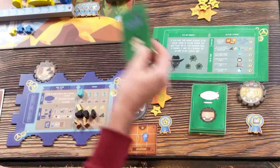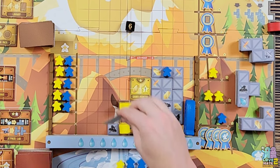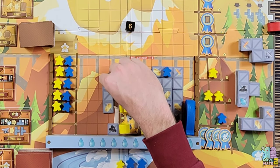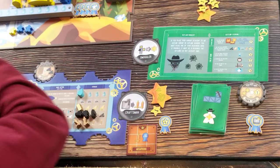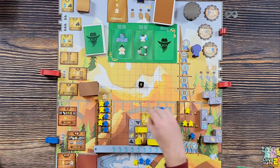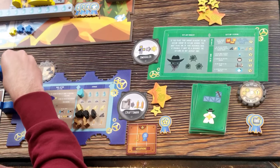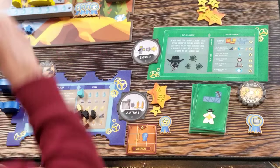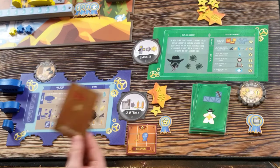Opponent rolls a six - building scaffolding and moving a worker. The scaffolding goes here for one, two, three, four, five points, putting the opponent ahead of me. The lowest worker moves to the highest spot on the scaffolding. Back to me - I'm going to forge first, moving back my ships.